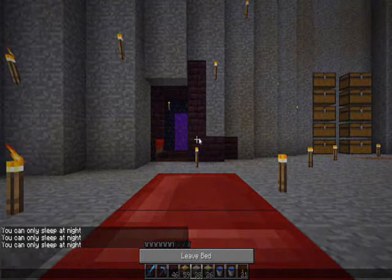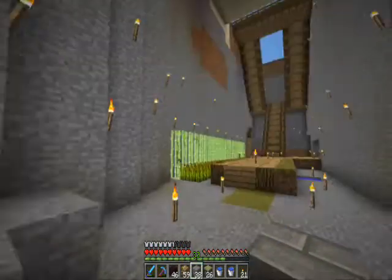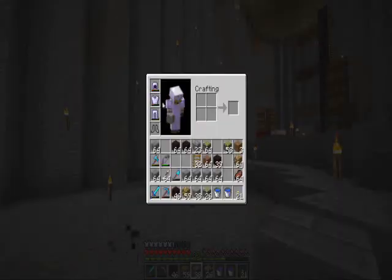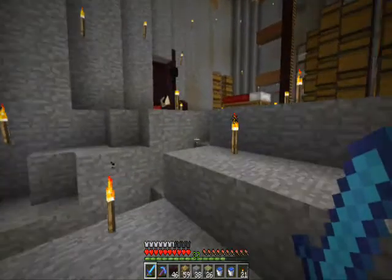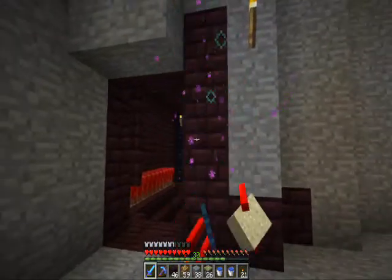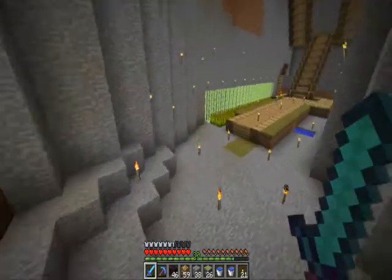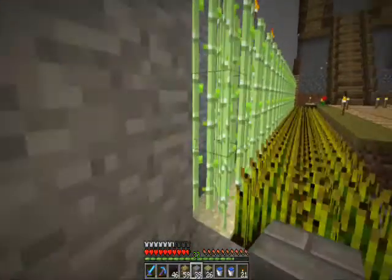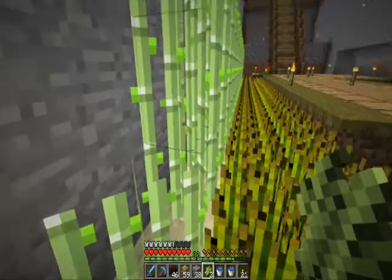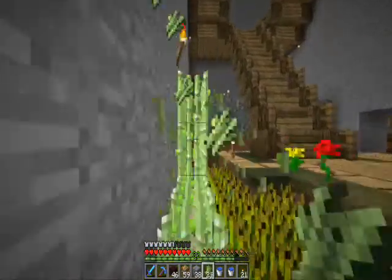So we're going to quickly grab some sugarcane - getting the words a bit mixed up today. Endermen are just stealing our sand blocks. We can take him. I think knockback works quite well against Endermen because if you hit them, sometimes they have a tendency to teleport away right before you do any damage. Knockback sort of prevents that, so once you've got them in a close area there's no chance for them.